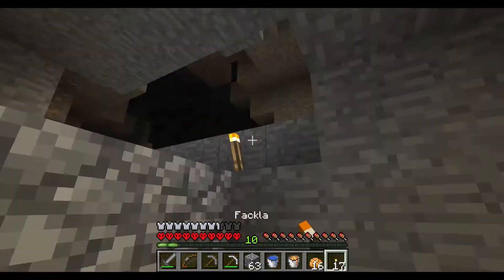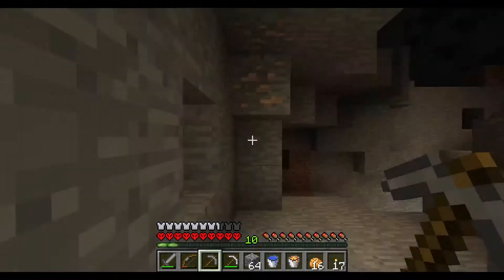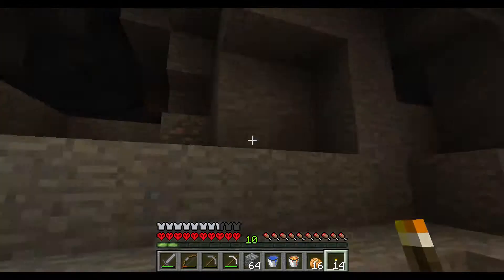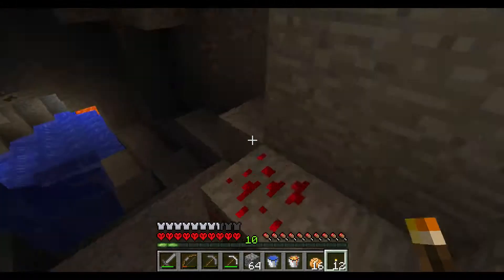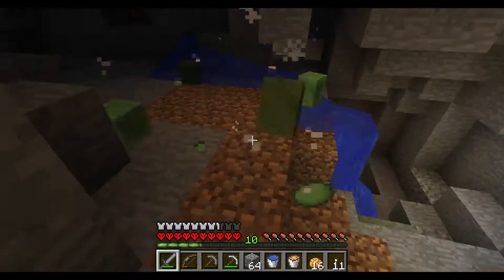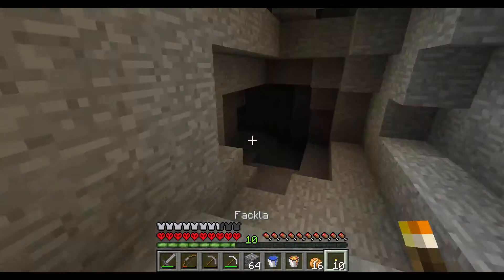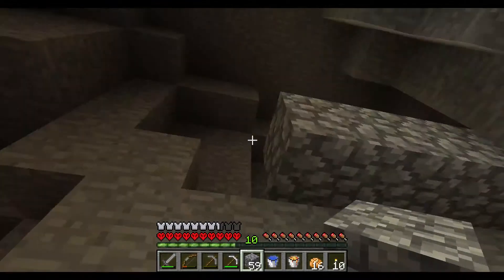Let's check this creeper drop-down hole. This is a really creepy cave. I thought I heard a creeper again. And another slime — hello, what are you up to? Want to be my friend? Nope. And another drop-down place — don't want to be surprised by a creeper again.